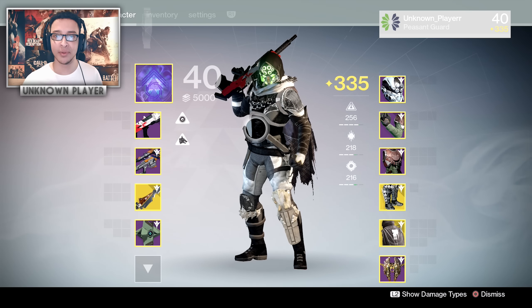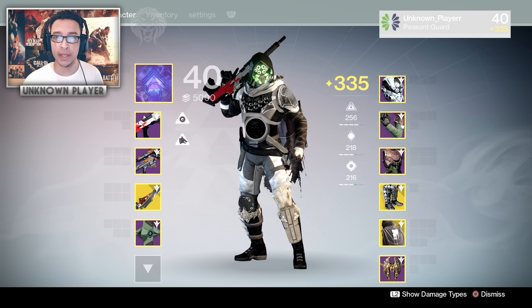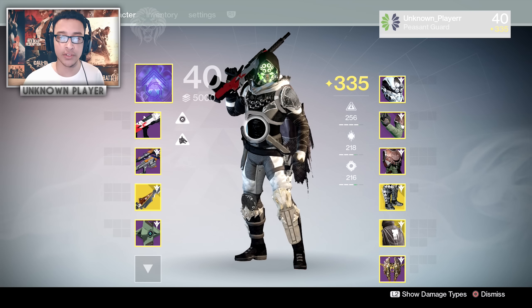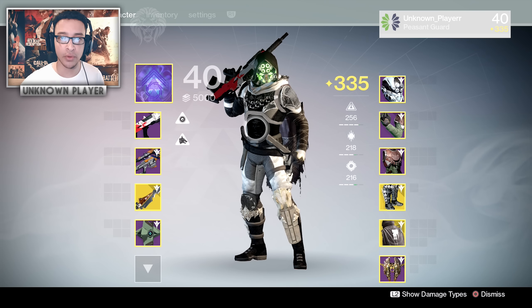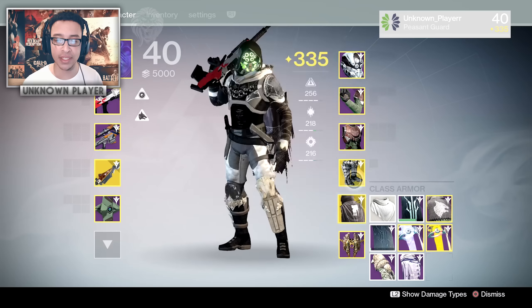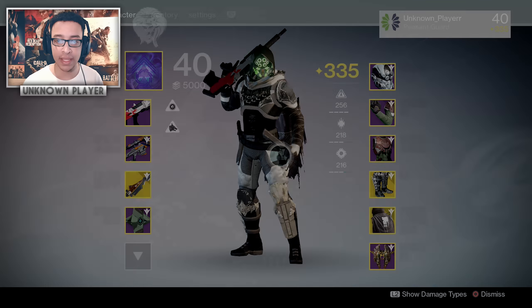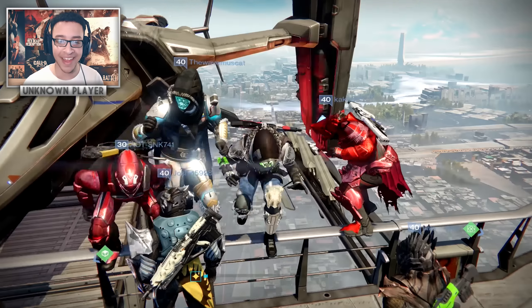What's going on guys, I'm the main player here and today we're opening 30 exotic engrams in Destiny. I'm sure some of you are wondering how I got 30 exotic engrams — the short answer is I used three coins and farmed them. For the longer, more detailed guide, I'll link a video in the description on how to rank up fast, get exotics, and grind the Vanguard Heroic Strike playlist. For now, we're going to open these — I've got several of each category so we should get a decent amount of stuff.